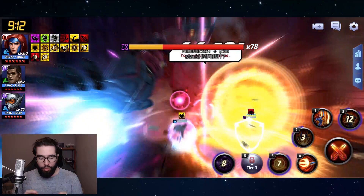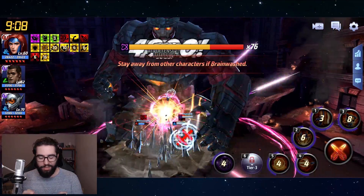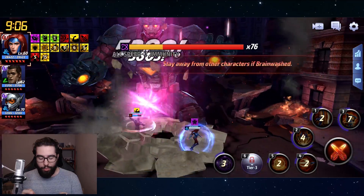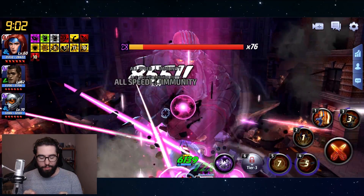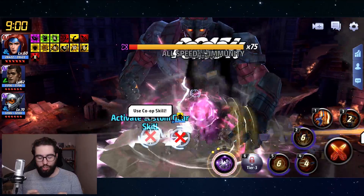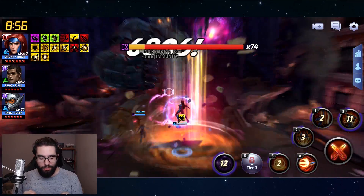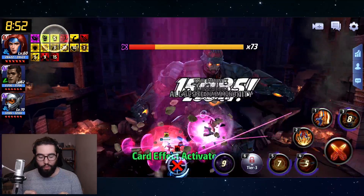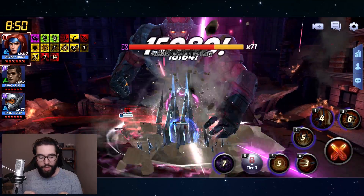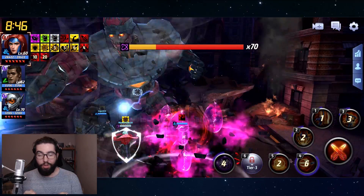I wasn't trying to bring anyone along who was really going to carry things and skew the results. Rest assured that I intentionally kicked players who were joining with tier 3 characters, because I was really just trying to get a grasp on how well she can do. And obviously this damage is not very good, but what do you expect from a level 60 character in general?